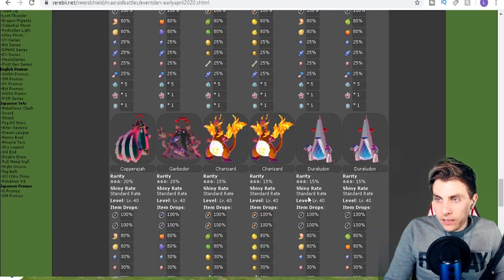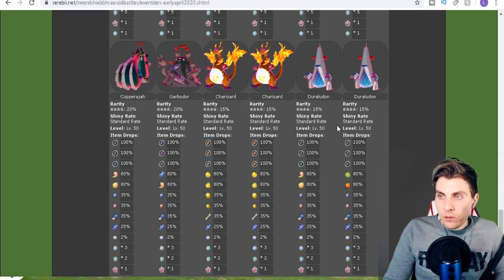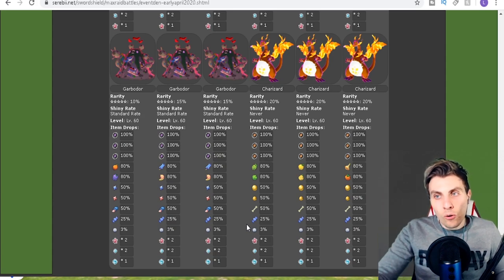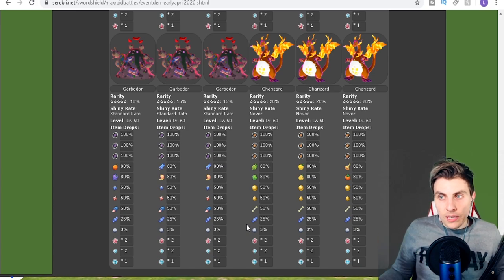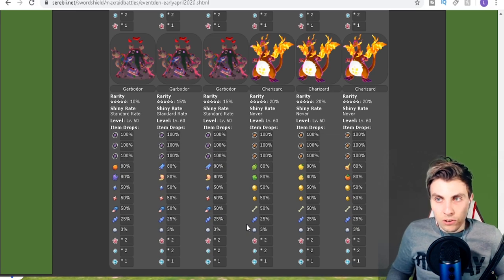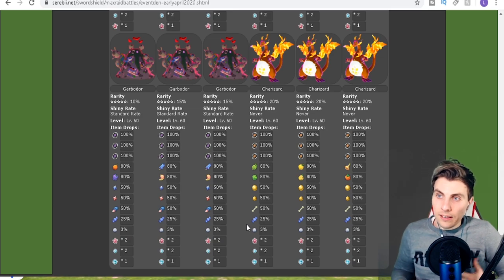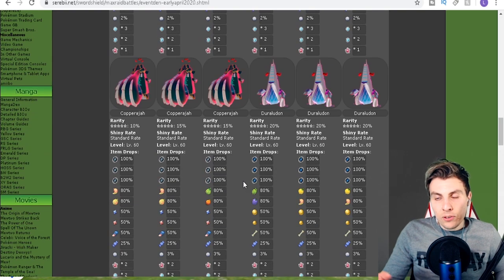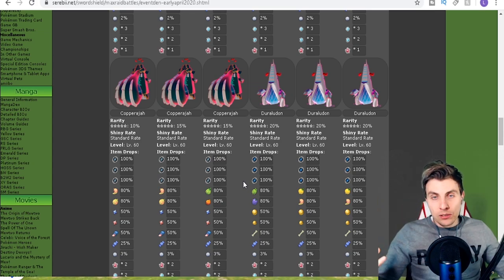Moving on to Shield: one-star, two-star, and three-star raids are pretty much the same as Sword. Four-star raids are also similar, but your five-star raids in Shield will always be between Garbodor and Charizard for this event — 15% for Garbodor and 20% for Charizard. So Shield players have a better chance of getting Charizard, while Sword players have a better chance of getting Duraludon.